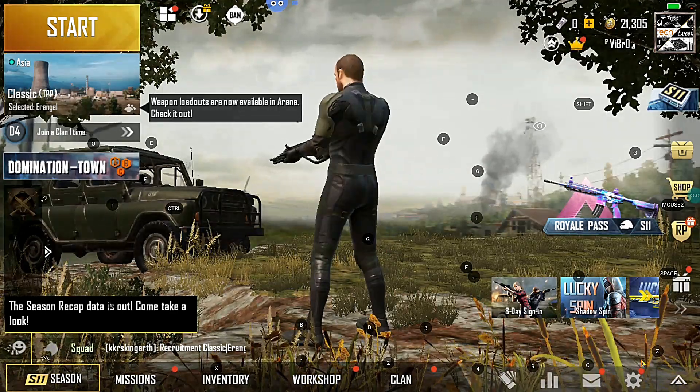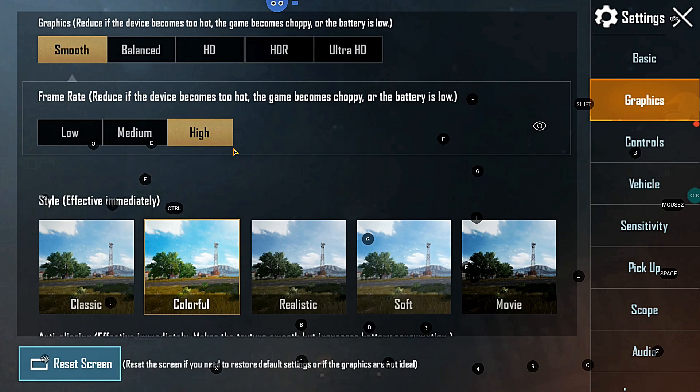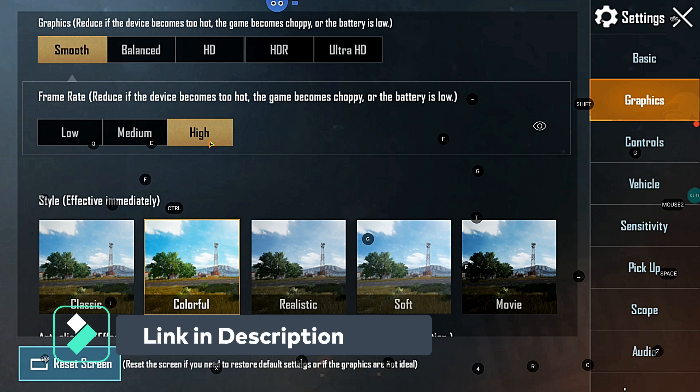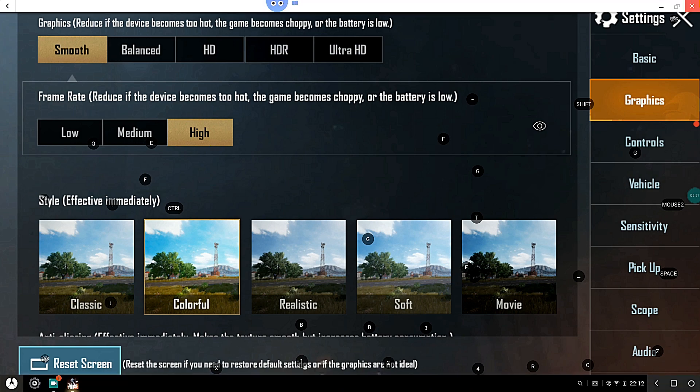You can go into Settings > Graphics Settings and out of the box you get Smooth and High frame rates. By using the GFX Tool, you can push it to Smooth and Extreme. If you're facing performance issues in PUBG Mobile, there's a dedicated video in the description to unlock 60 FPS on any version of Phoenix — go ahead and check it out.